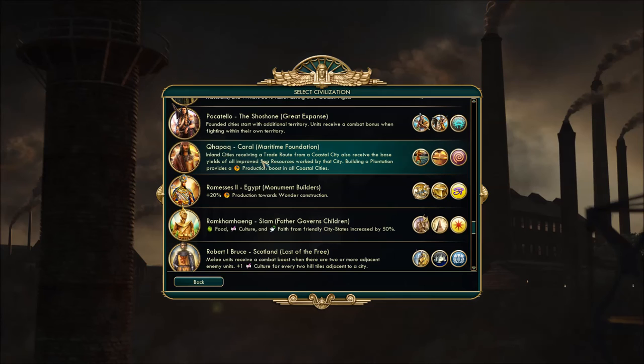Onward and upward, friends. We're getting there. Kapak of the Karal, representing South America. Inland cities receiving a trade route from a coastal city also receive the base yields of all improved sea resources worked by that city. Building a plantation provides a production boost in all coastal cities.